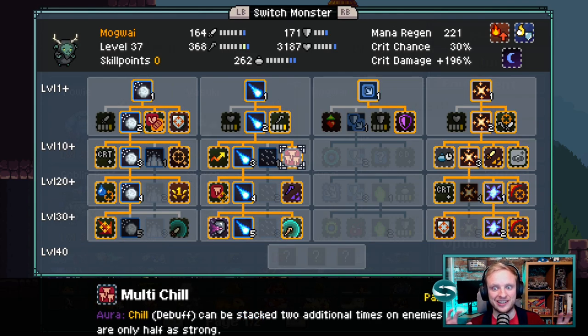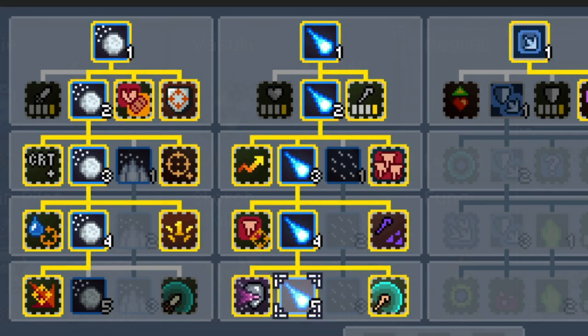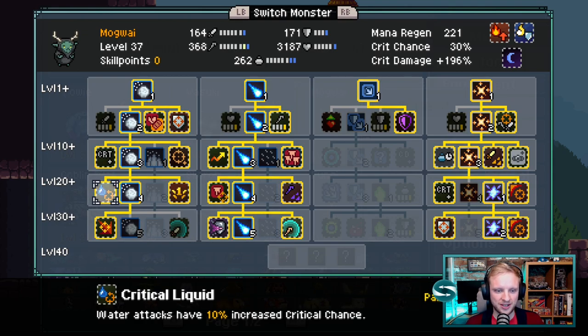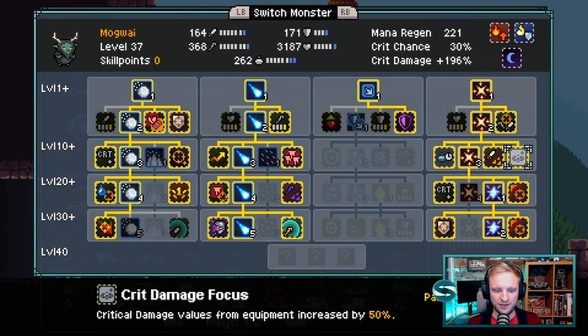This skill build looks like a complicated set of trees, but it's dead simple. One: we want Multi-Chill — we're going to chill everything. To complement that, we're going with a magic build and building the Ice Bolt, which applies chill. From then on, you're just picking out skill items that give you crit chance or crit damage — specifically crit damage, but both. Water attacks give you increased critical chance, you're getting base increased critical chance, anything that's going to increase the damage that you do. A key point is we get Crit Damage Focus, which means critical damage values from equipment are increased by 50%, which leads nicely onto equipment.